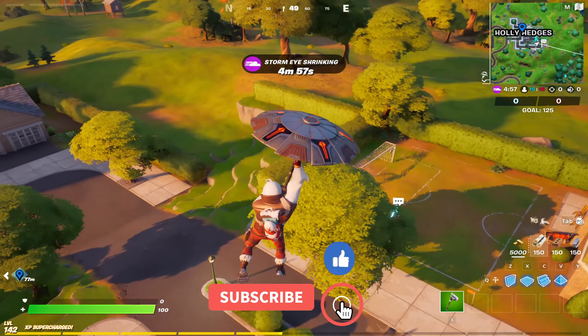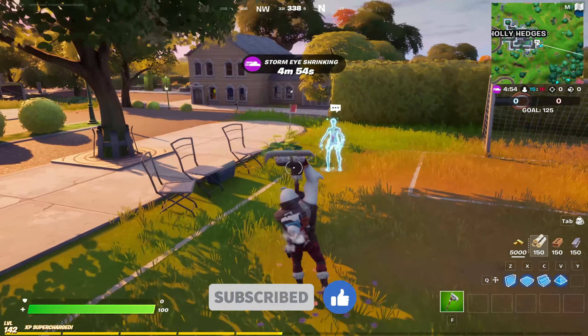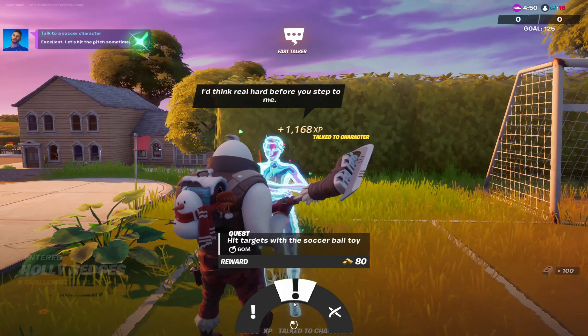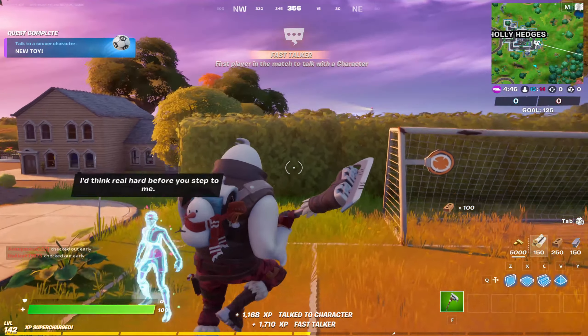As you can see here, there is a small football field. This is the character you just need to talk to, and that's the challenge completed and you get your reward.